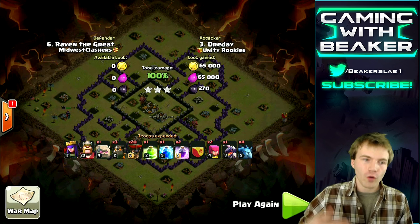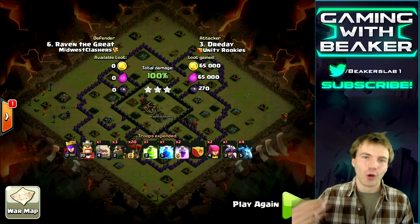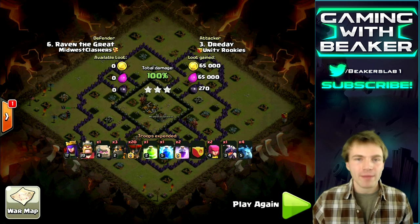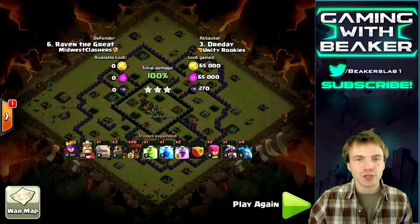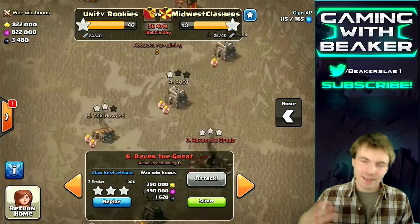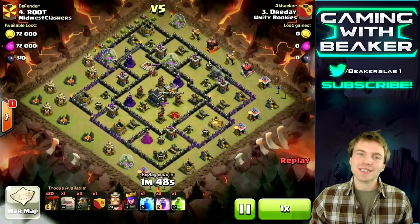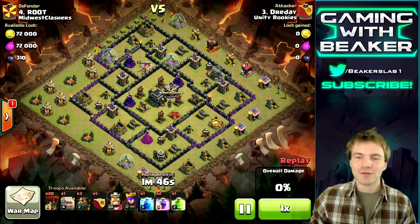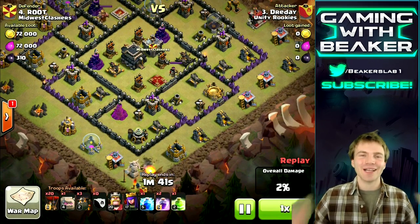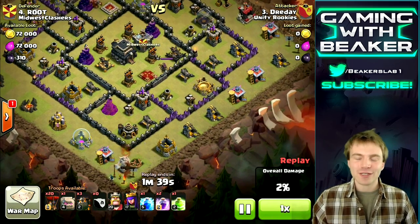Once you do it, this is like hog riders when they first came out — just overpowered and so easy to overwhelm a base if you do everything perfectly and choose the right base. Get in there, take out the archer queen, take out an air defense, take out the enemy clan castle — it's a wrap. This is an air strategy so we don't even worry about walls. If you can take out a max town hall 9, send me a picture on Twitter — I'd love to see that.